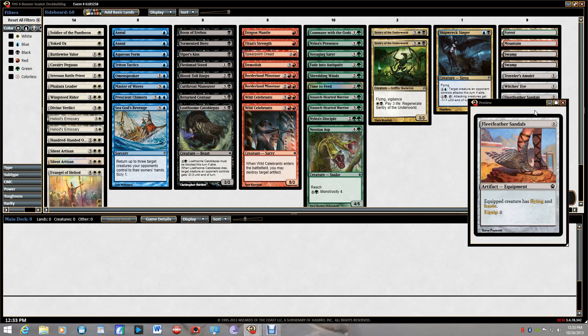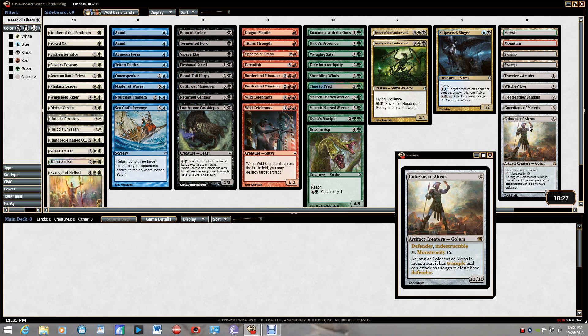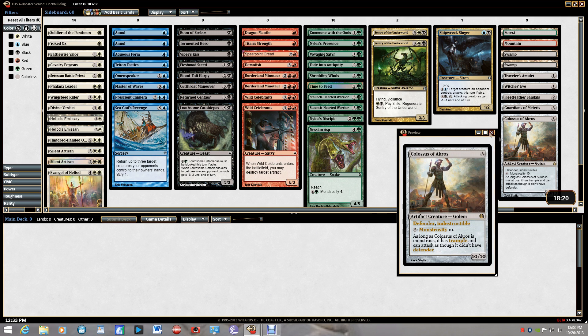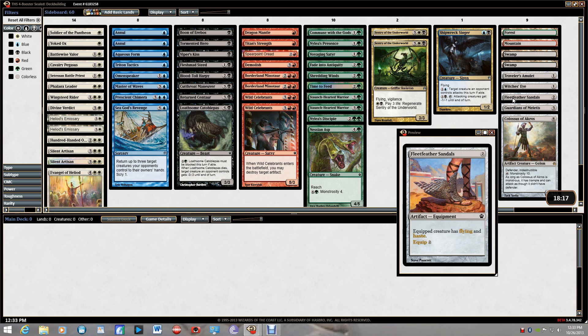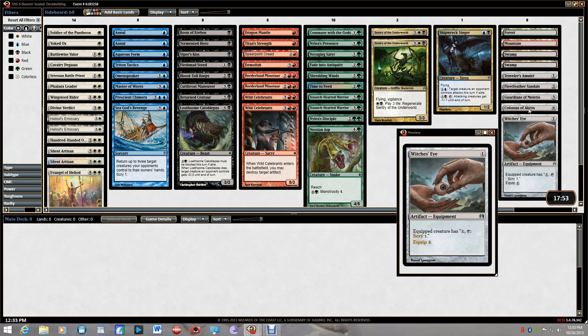20 minutes is more than enough time. Let's see what we have — Classes: terrible. Guardians: terrible. Leather Fleet Feather Sandals — I've never run it, don't see many people running it. Witch's Eyes — don't run it. Traveler's Amulet is really good for two-color. I'm going to run it. Actually, I have two — get that Witch's Eye out of here, I want the Traveler's Amulet.